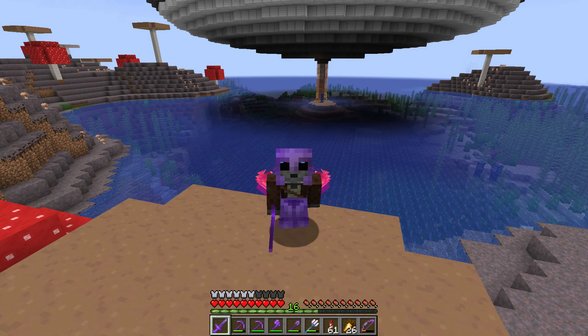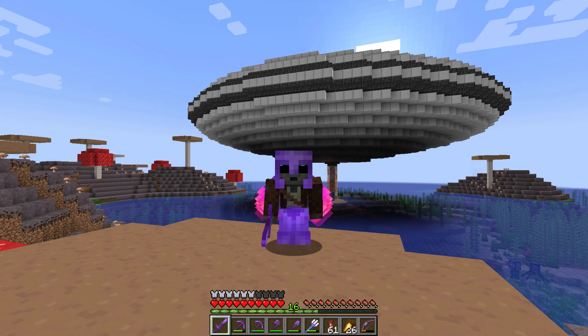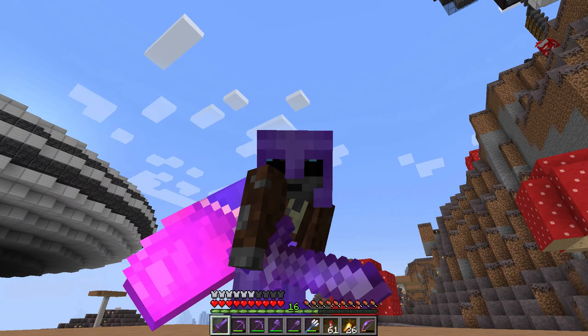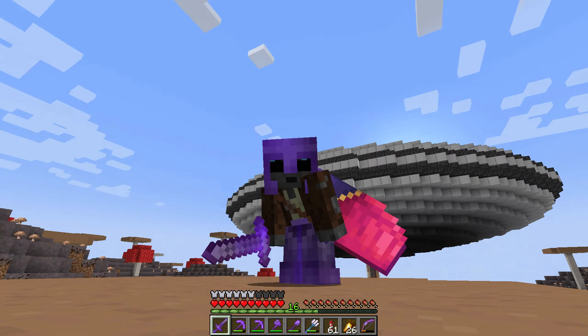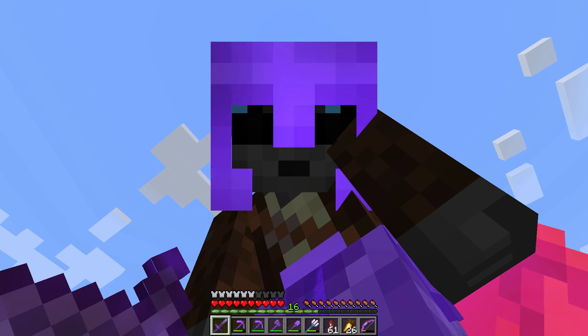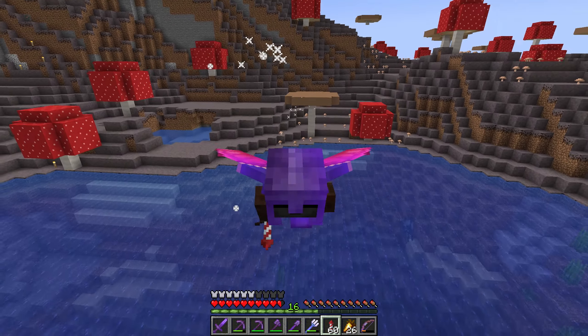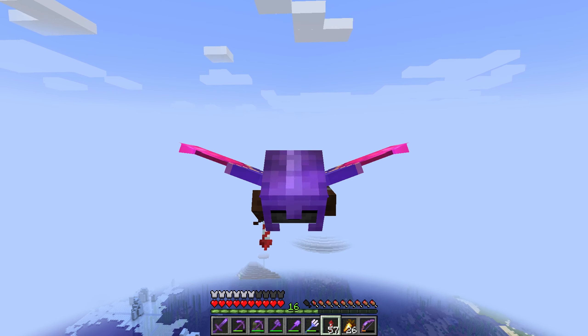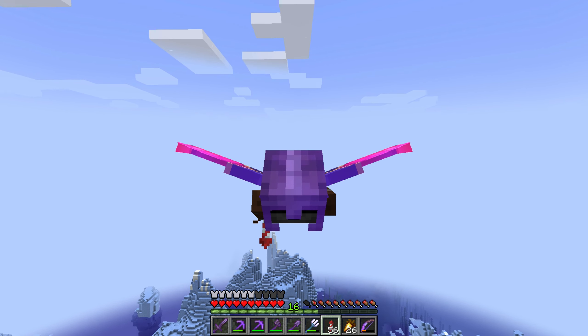We're going to need way more sea lanterns because I also want to put some lights underneath on the bottom, and a little bit more on top to stop mobs from spawning. We need to go get some, and the place to get them is an ocean monument. I'm sure you know what that means — we have to go off in search of an ocean monument!